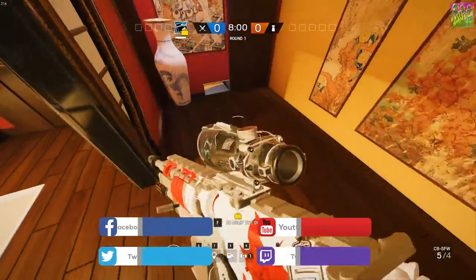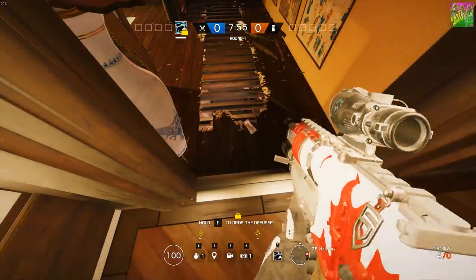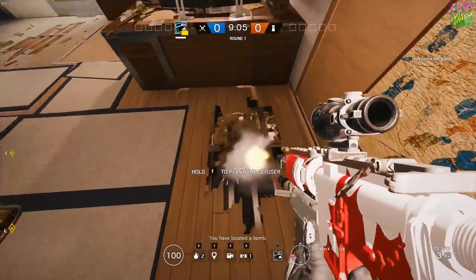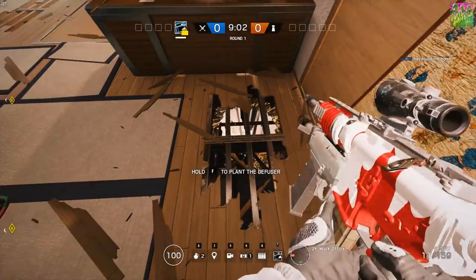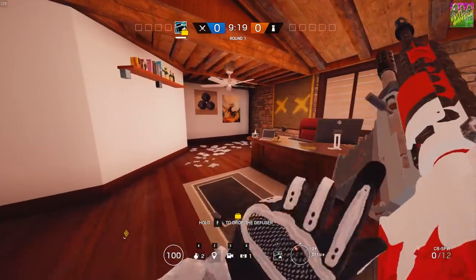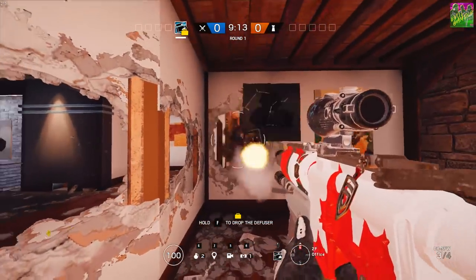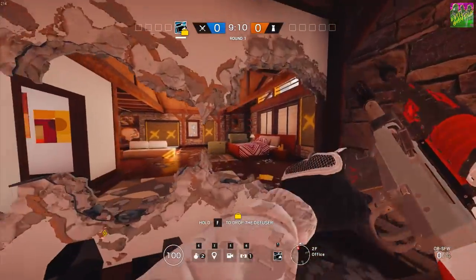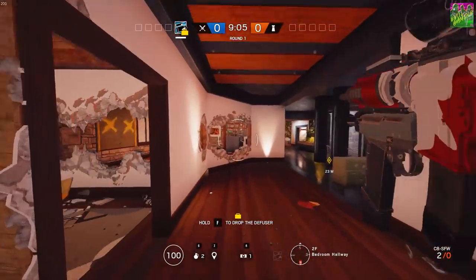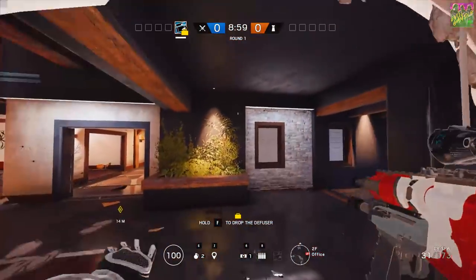Buck has always been a super useful operator when you are attacking specific objectives with a lot of vertical gameplay, where you can in a few seconds open up a ceiling, the floor and the wall, and then quickly change back to your rifle to get some picks on the defenders. His shotgun is also powerful enough to open holes big enough to vault through on just one shot. Sledge has always been his rival since he can also open up holes to go through walls and open the ceiling above defenders, but he can't open the ceiling on top of him, only the floor below. Also, he is not as quick as Buck to switch from his sledge to his rifle and start shooting.